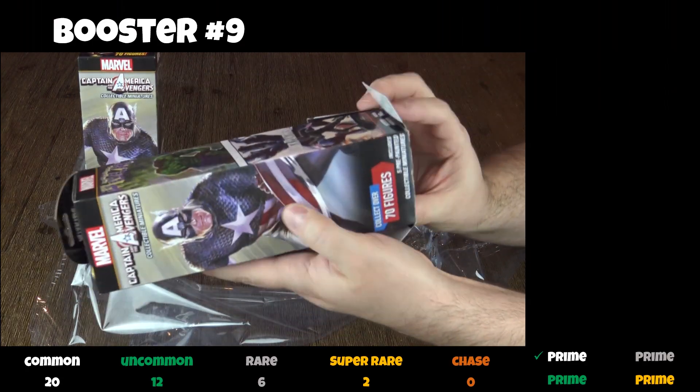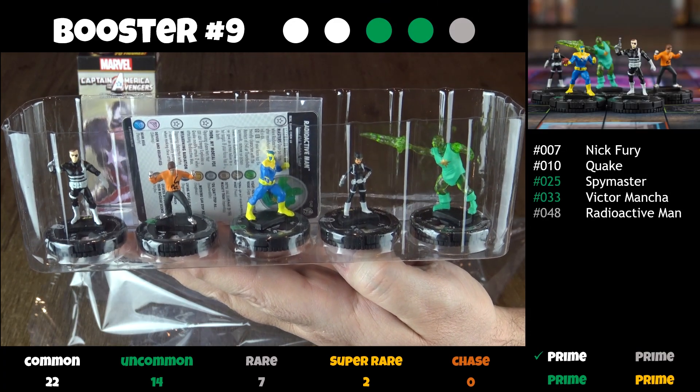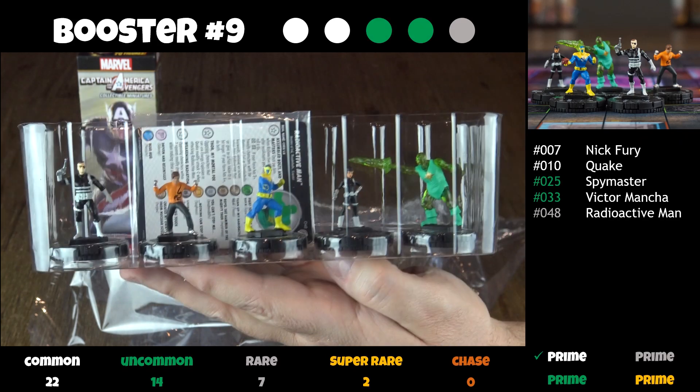In the 9th booster we pull Nick Fury, Quake, Spymaster — his gun fell off in shipping, but again that can be easily fixed — Victor Mancha again, and a rare Radioactive Man. Cool.